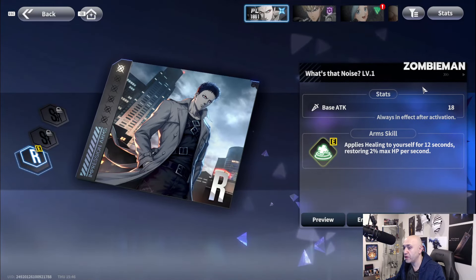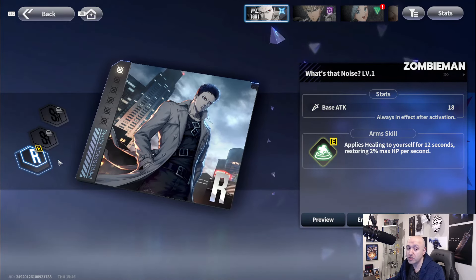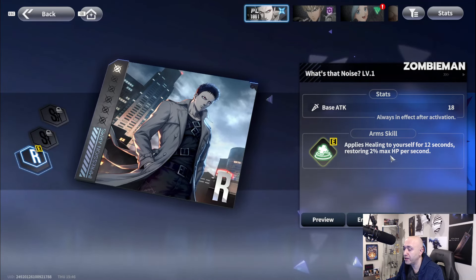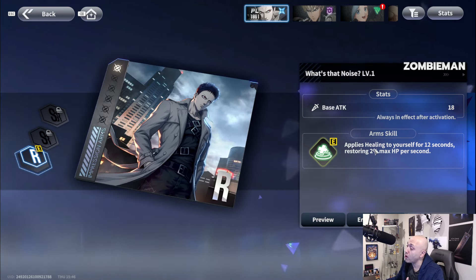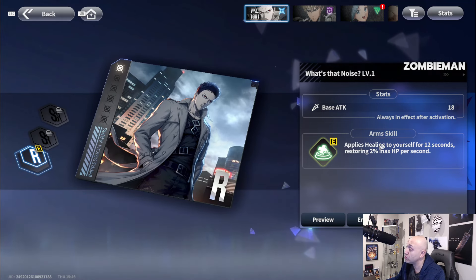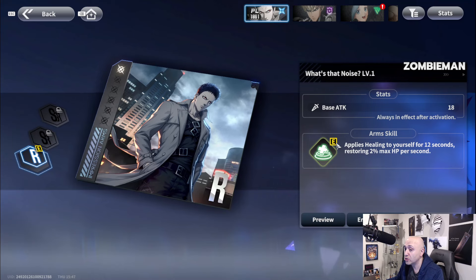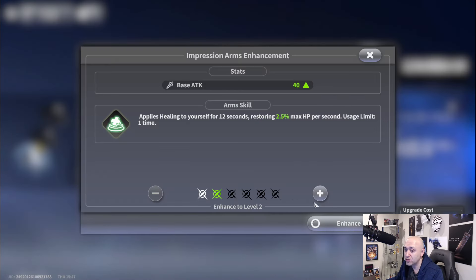Before we get to the action, I want to talk about his impressions, which play a major role in character development. The basic impression increases his base attack and applies a self-heal for 2% of his max HP. This is really nice — when you're very low in axe phase and need just a little heal to continue your damage onslaught, this is great to have.